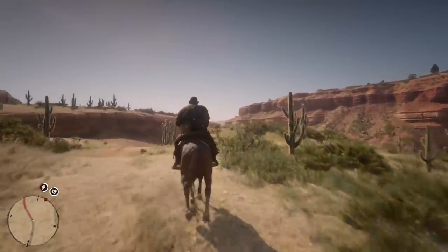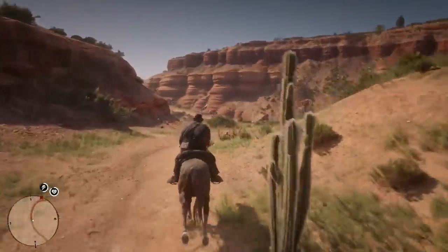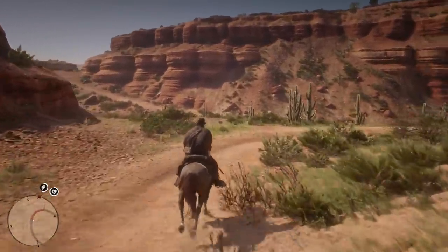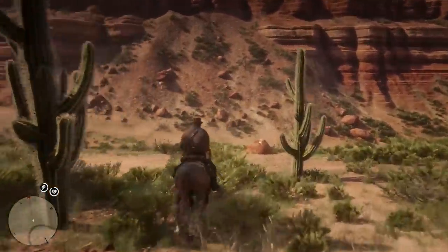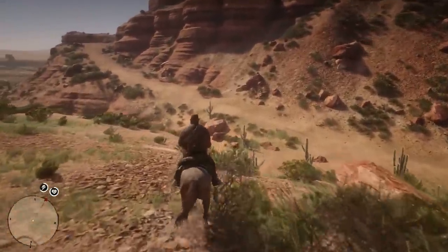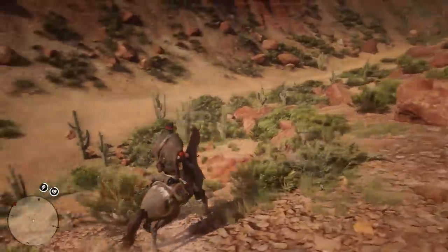Hello, glorious people of the interwebs, and welcome back to Red Dead Redemption 2. Today we're hunting down another legendary animal, the legendary Pronghorn. We're also going to be checking out a couple things in New Austin — the Sun Worshipper, and a house with a lockbox in it that holds some pretty useful things.